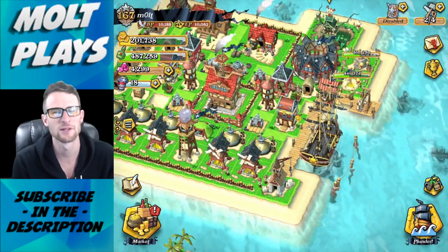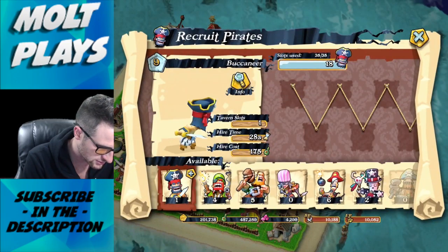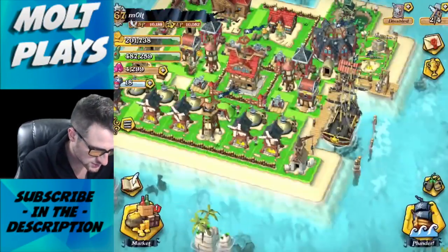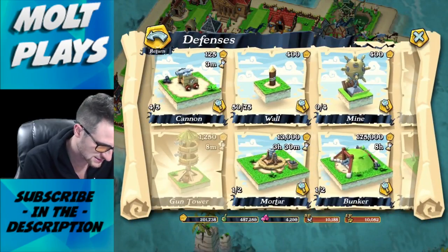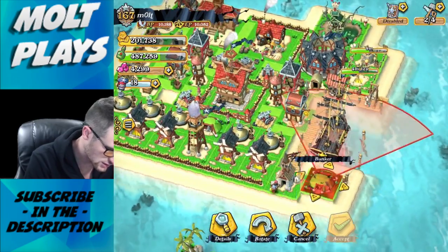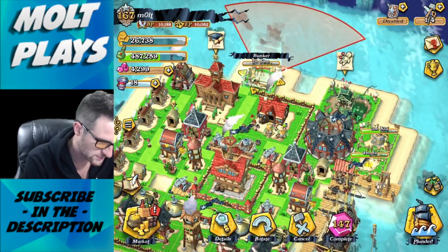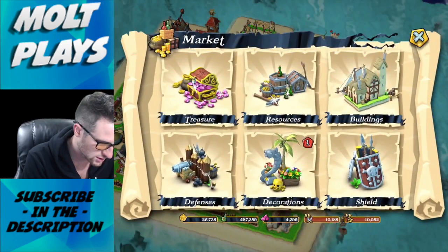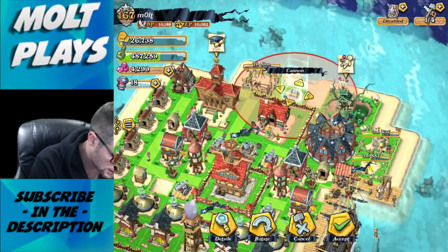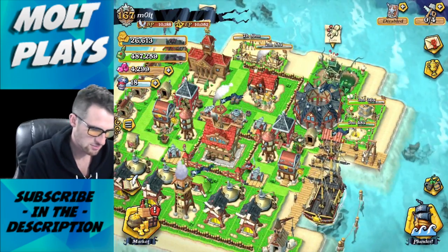I'm stoked to learn everything about this game - it's pretty cool. All of our troops are done, so let's recruit them. We have two more builders - we'll build another bunker. You can rotate it! We'll put that back here and rearrange base designs later. Let's use one more builder for another cannon over here as well.